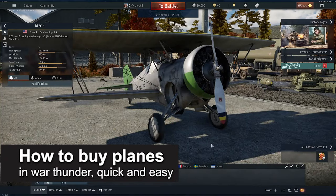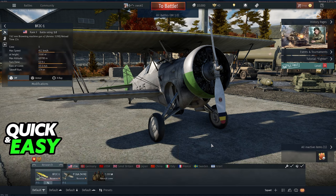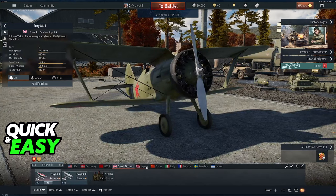In this video, I'm going to teach you how to buy planes in War Thunder. It's a very quick and easy process, so make sure to follow along. When you first open up War Thunder, you will notice that you have your default planes over here. You can browse between all of the planes for different countries.